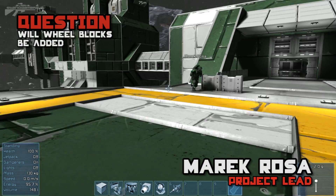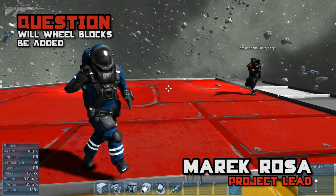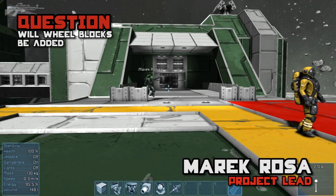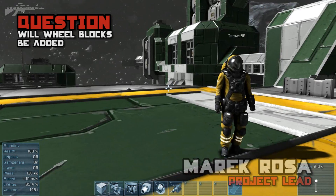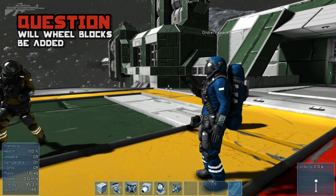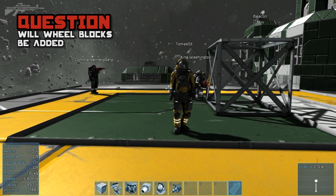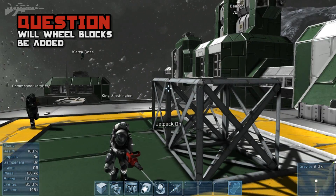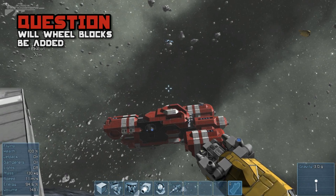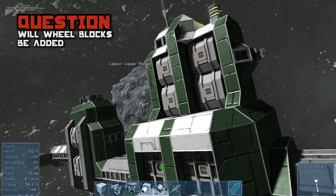We added rotors — actually, we released the game and a few weeks after that we realized we could do rotors, it's not that hard and it can be fun. We developed these rotors just to see what people would create with them and if they would appreciate and use them. They use it a lot. So this was a test to see if people would play the game like Lego Technic, using these specific gadgetry-kind of blocks. Wheels are one of the things we'd like to do, and I personally see it like: you'll have a wheel block connected to the logic in the cockpit.